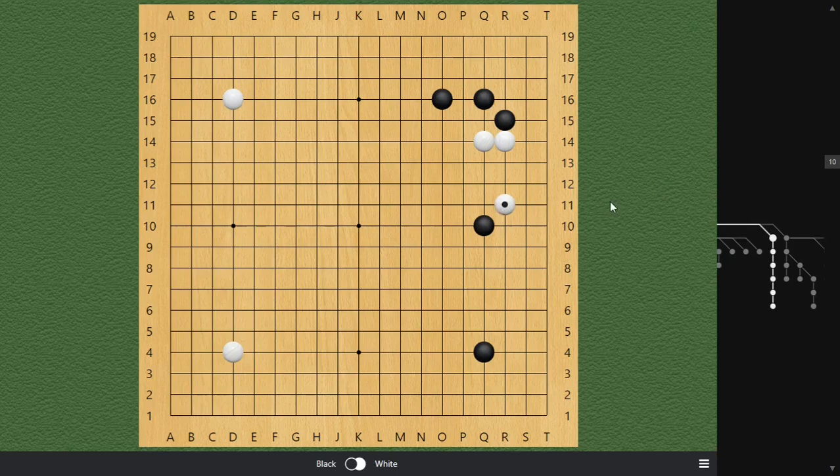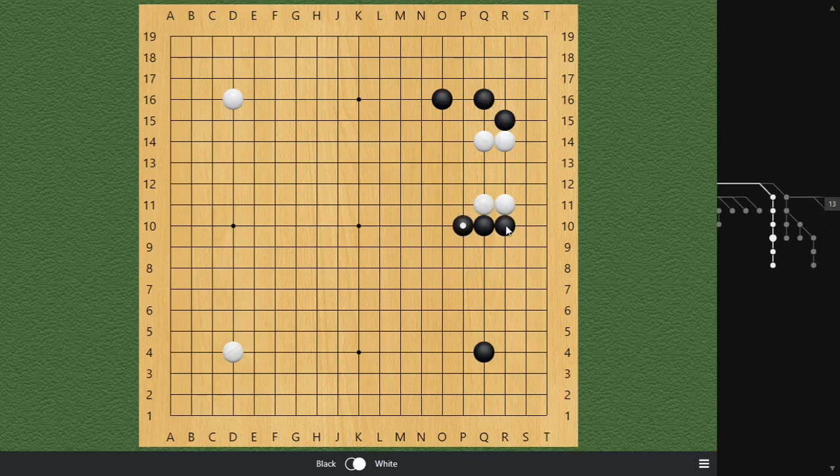Go ahead and think about it. If you think the answer is blocking here, following our principle, you're 100% right. White pushes out; if you don't like complication, extend up — you're following the principles. Look at White: inefficient stones. All of our stones are following principles — we're getting the profits and leading in the game. As simple as that sometimes.